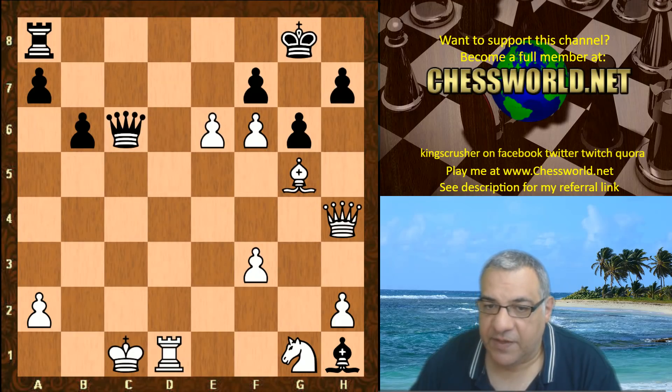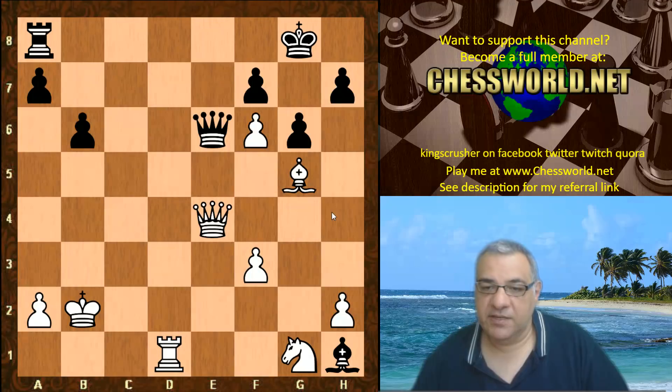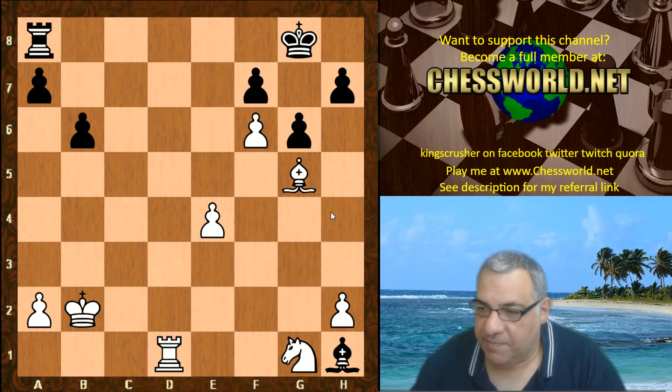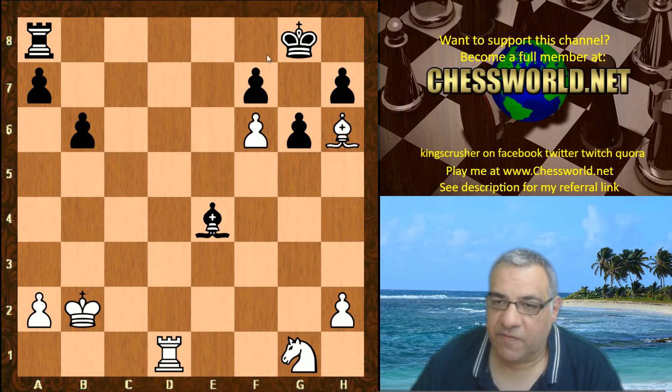Queen takes c6 check, Queen takes e6. But now just Queen e4, simplifying — White is a piece up, hitting the rook and hitting the queen. We have Queen takes, f takes, and Black makes an effort not to allow Bishop h6, so h6 was played. If Bishop takes e4, trying to grab a center pawn, then Bishop h6 — this is a horrible sort of mating net that the Black king is enclosed in.